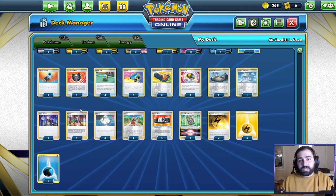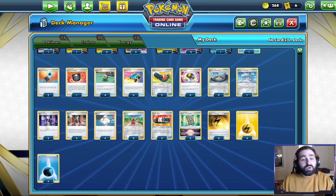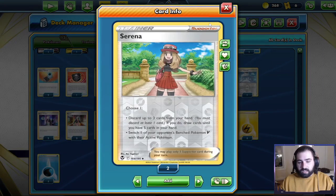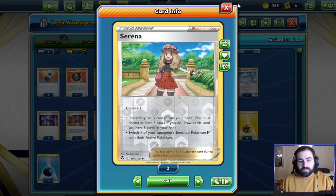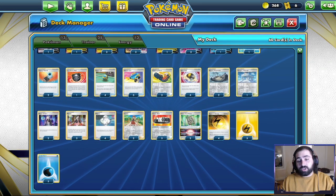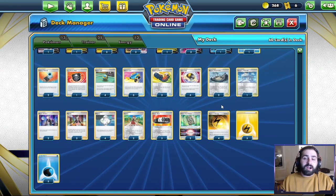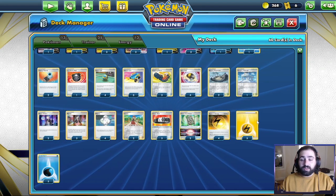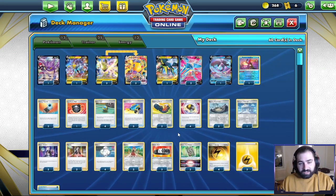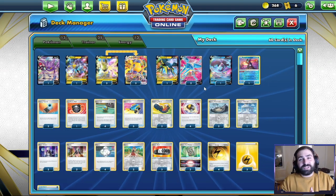Temple of Sinnoh makes those special energies colorless, making it harder for opponents to deal with your high HP Pokémon. We have two Boss's Orders, two Marnie, four Melanie, and two Serena — discard up to three cards from your hand, then draw until you have five. Three Choice Belt, two Forest Seal Stone. The energy cards are four Speed Lightning Energy, three regular Lightning, and five basic Water Energy. Let's just jump right into some games so I can show you guys the power of Vikavolt Regieleki.